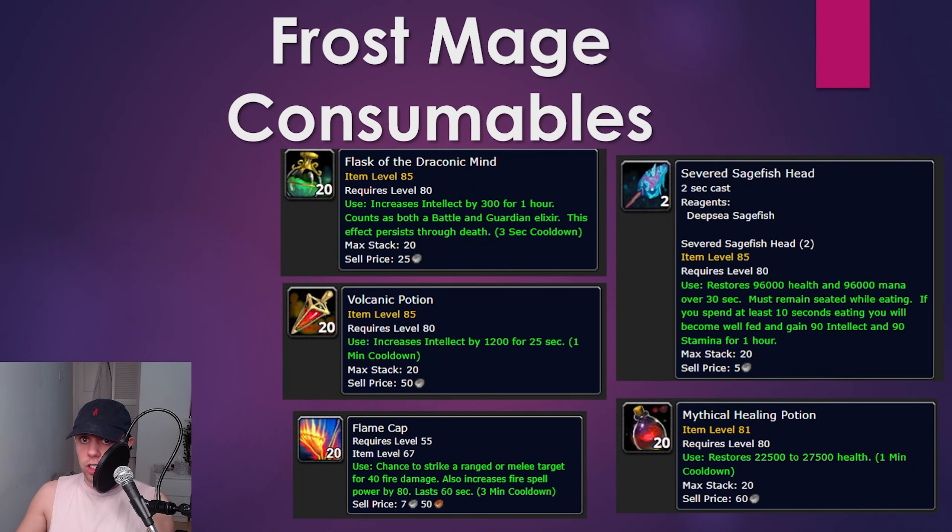For our consumables, Flask of the Draconic Mind increases your intellect by 300 for an hour. Volcanic Potion increases intellect by 1200 for 25 seconds. There are also Flame Caps — depending on if you're using fire spells, which you will be, these give a chance to strike a target for 40 fire damage and also increase fire spell power by 80. These are gathered by Herbalism and farmed in Outland, and they don't conflict with any of your potions, so they're a really sneaky extra thing mages have. Severed Sagefish Head gives intellect and stamina for food, and keep a Mythical Healing Potion if you need one.